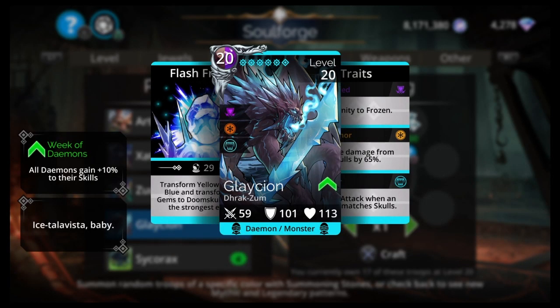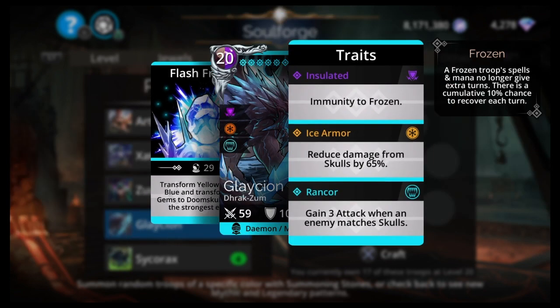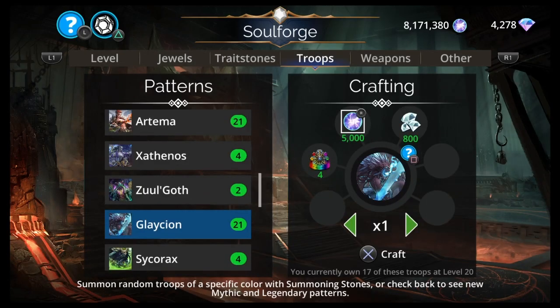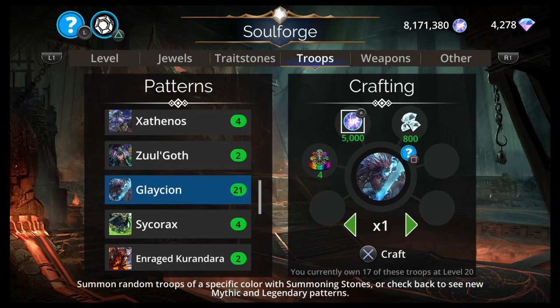Glaceon: transform yellow gems to blue and transform red gems to doom skulls, freeze the strongest enemy, and it has ice armor — 65% skull reduction. Yellow to blue, red to doom skull — it's really good, probably top 10. You have like 3 top 10 legendaries in the Soulforge, so go wild if you want to. Ardema is the loser this week — 15 mana, brown, yellow, Divinian, field centaur. Explode a row, deal damage to the two weakest enemies boosted by ally centaurs, 40% chance to dodge skull damage, 50% chance to ignore armor. Not bad, but nothing you want to craft.